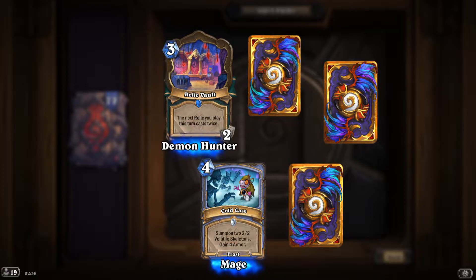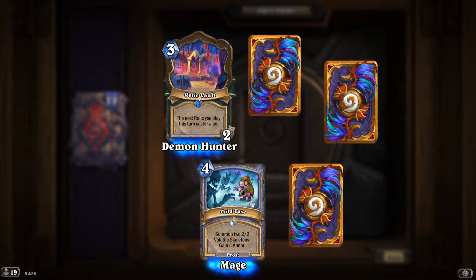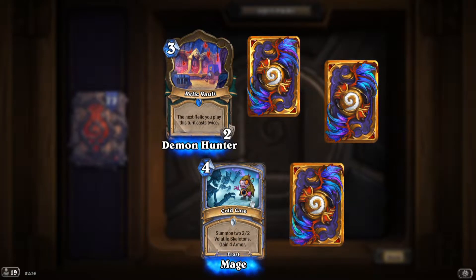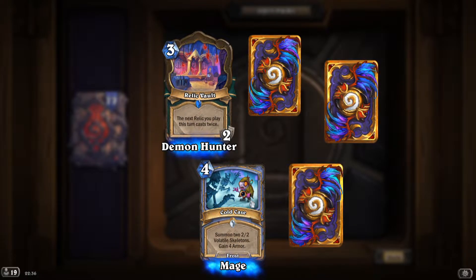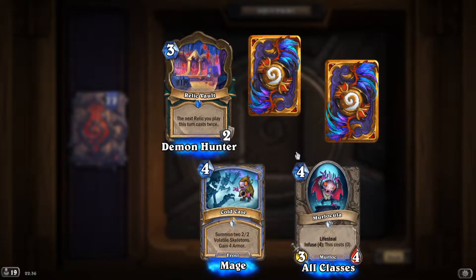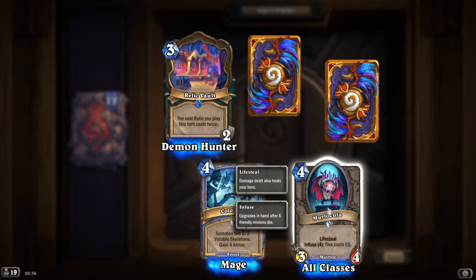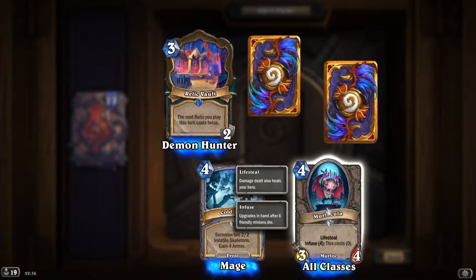'Gold Case': summon two 2/2 Volatile Skeletons, gain four armor — pretty good defensive spell. 'More Locula': wow, lifesteal — that is a very strong card. Choose a friendly minion and summon three copies of it — it has overload so technically costs ten, but it could definitely see play.